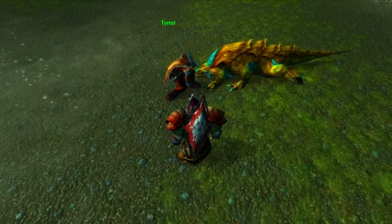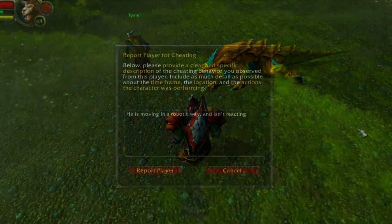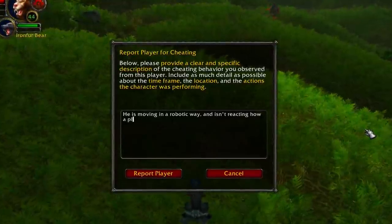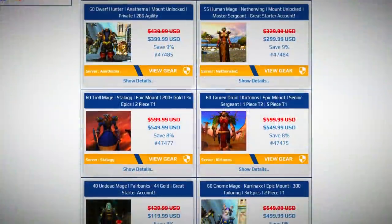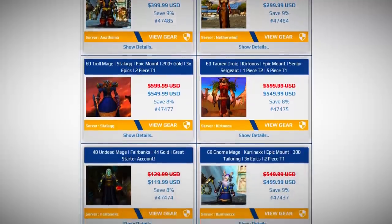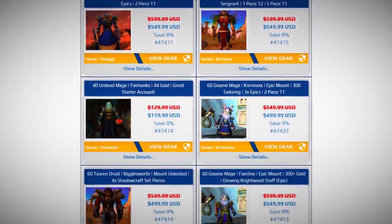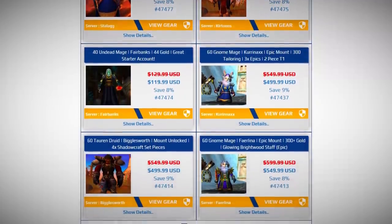Blizzard definitely needs to do something about this, but in the meantime, if you see a player moving suspiciously, you can always just report them to a GM. Unfortunately this is a big business — selling level 60 accounts can go for hundreds of dollars, and people are willing to buy gold on Classic servers. Well guys, I hope you enjoyed this video. If you did, please drop a like down below and subscribe to the channel. This is Detective Volte, signing out.